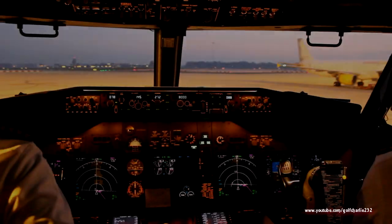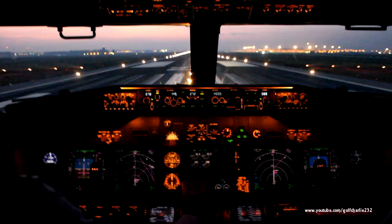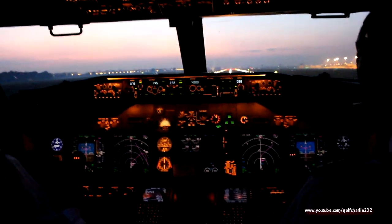31C, Delta 1648. 50, 50, 40, 30. 31C, 3-1, sir. 1-2, 3-1, right. You're on. Third way, 12. 1648, runway 31 Center, turn right, heading 130, cleared for takeoff.